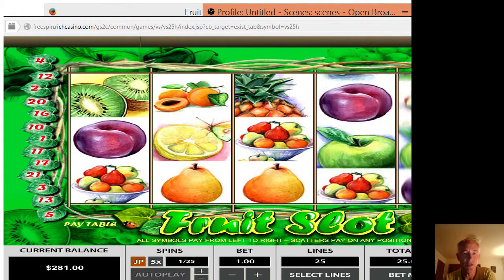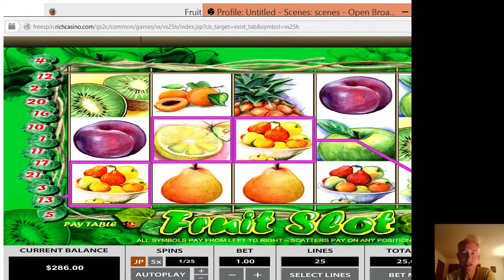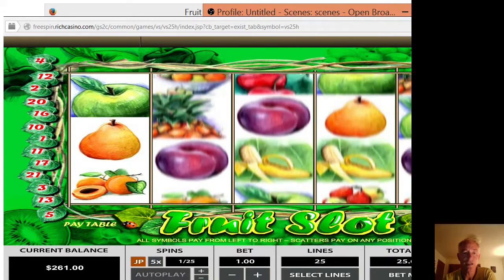All symbols pay from left to right — that's pretty standard. Scatters pay in any position. I would hope so.